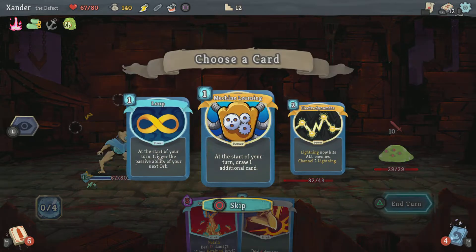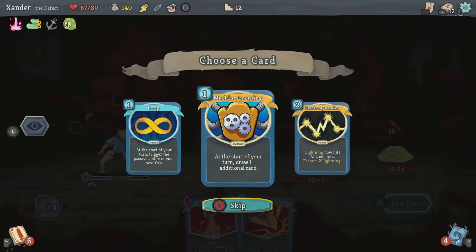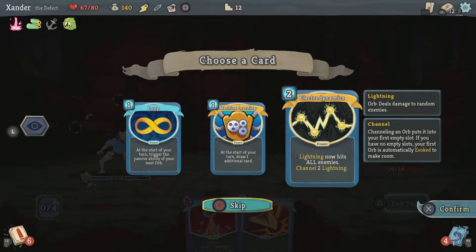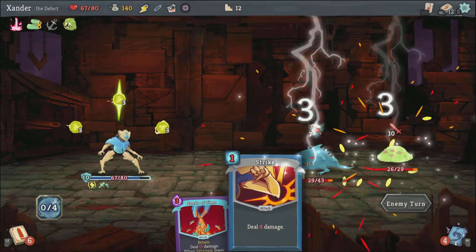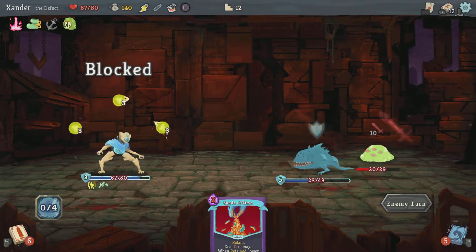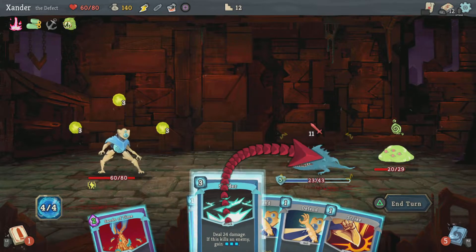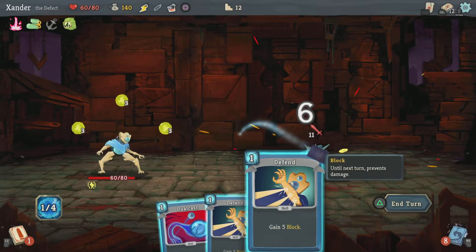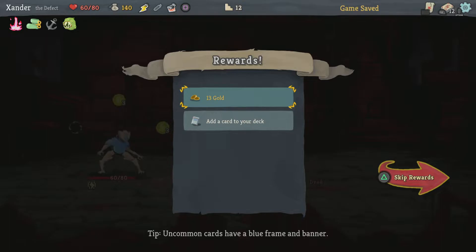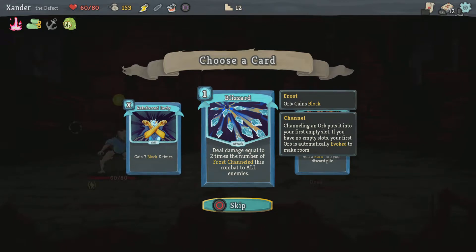I'm supposed to drink this — lightning now hits all enemies, channel 2 lightning. At the start of your turn, draw 1 additional card now. I'm gonna grab this — that sounds really good. I'll use this, then get the energy back, and use this and this. Gain 7 block X times. The Blizzard: do damage equal to 2 times the number of frost channeled this combat to all enemies.